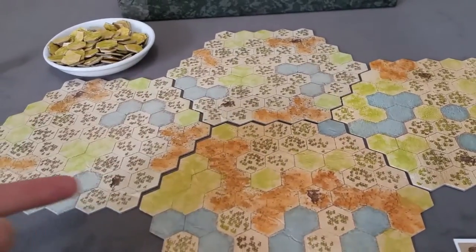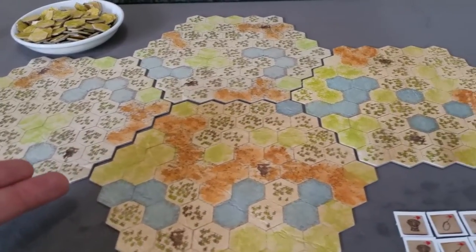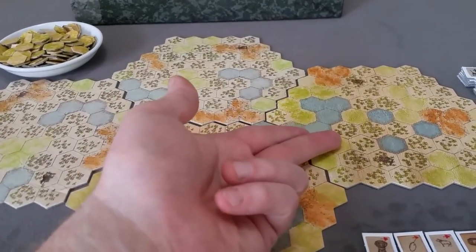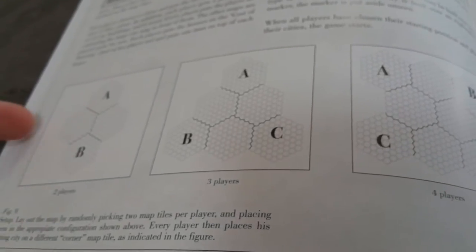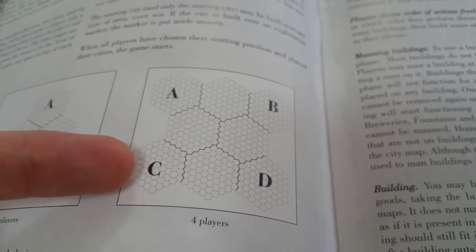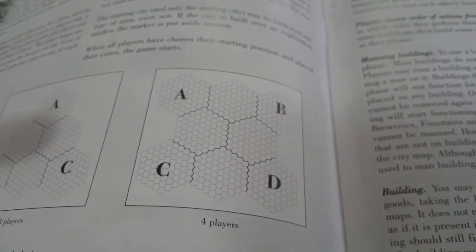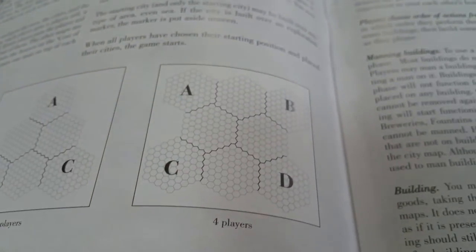The first part of setup is laying out the city world, or the large city tiles. You'll always use two tiles for each player. So I've got this set up for a two-player game, using four tiles. One tile will be for the starting city of one player, the starting city of the second player, and you'll have two tiles in between. In a three-player game, you'd have their starting city tiles on the outside with three in the middle. In a four-player game, the four world tiles would be on each of the four corners with a diamond shape of four tiles in the middle. So it's always two tiles per player: four in a two, six in a three, and eight tiles in a four-player game.